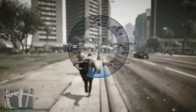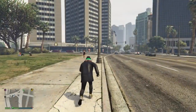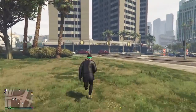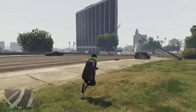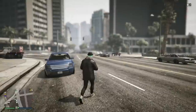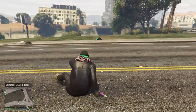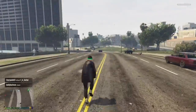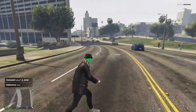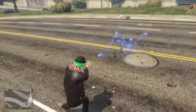Hey, what's going on guys? It's your boy Eugene Krabs, and today we have a glitch where you can pimp out your alien with clothing. All you're going to need for this glitch is to make sure to save an outfit that you want to put on top of your alien, and save the alien bodysuit as an outfit so you can put this outfit on top of your alien. Make sure to like, comment, and subscribe, and let's get into it.